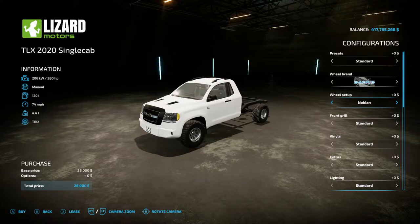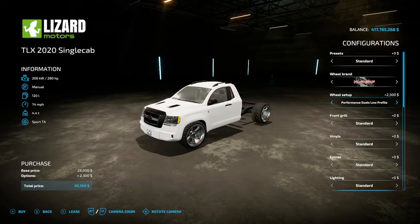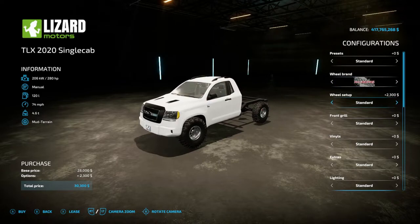In the Basic category you have Nokian Duals and Nokian back to standard. Sport offers Street, Nokian Performance, Nokian Duals, and back to Street. High Performance has Wide Duals, Low Profile — which lowers the truck — and Performance Dual Low Profile. Off-Road has Standard, Performance Duals, and Performance Duals back to standard. Modding and Snow categories follow a similar pattern with Standard, Performance Duals, and back to standard, with the difference being the rim style.